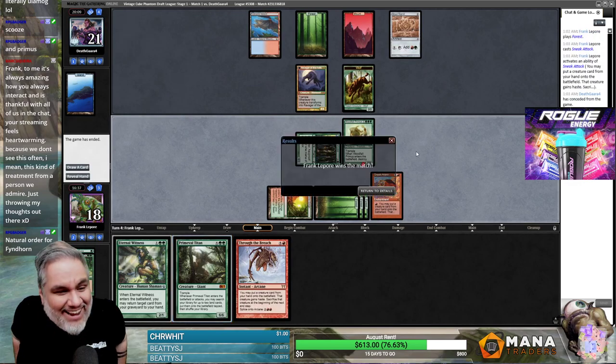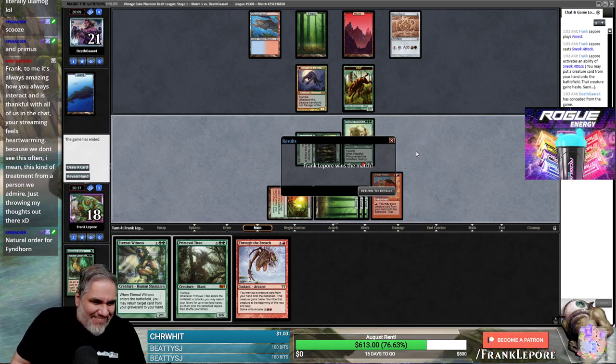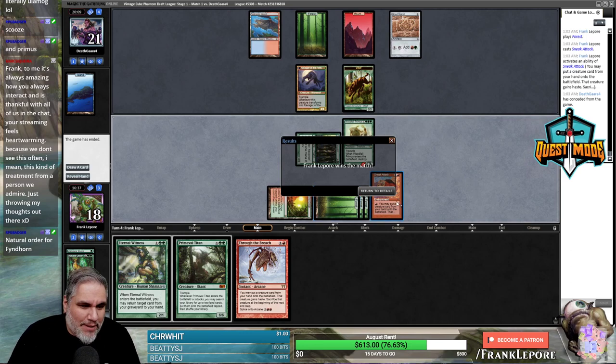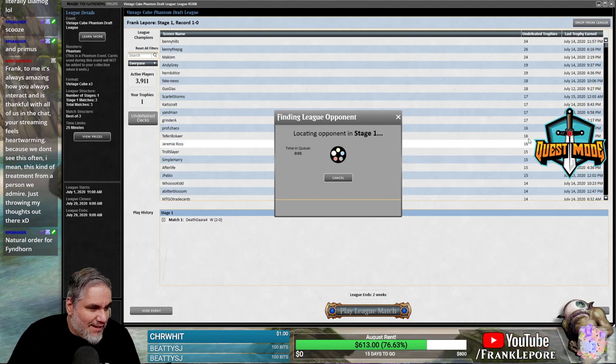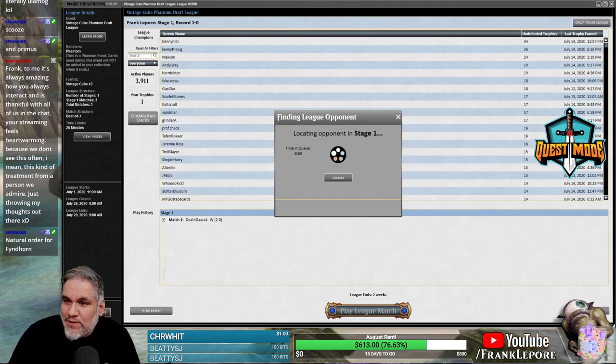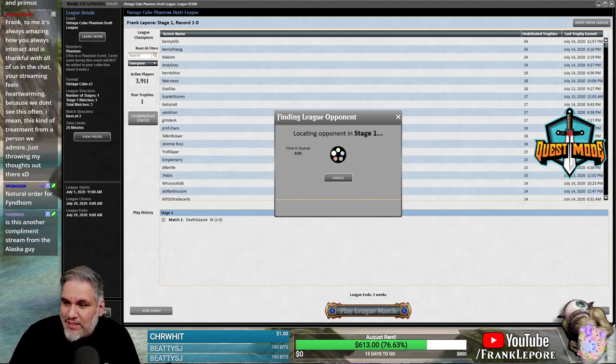Oh, the game has ended. I was like, wait, did I miss the prompt to put a creature into play? If you actually pay a red to activate Sneak Attack, your opponent concedes — so that's pretty good. Natural Order for Fyndhorn is actually a pretty solid play; I should have given more consideration to that.